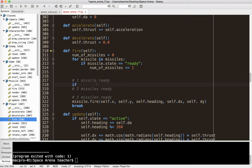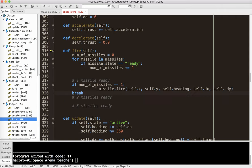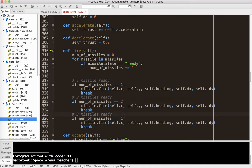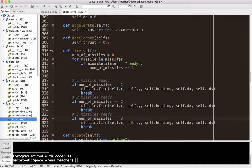So if num_of_missiles equals one, I can handle that case. If num_of_missiles equals two, handle that case — and I'm doing this for each number. Watch the indentation carefully. So no matter what number of missiles I have, it's going to let me do this. Let's go ahead and hit F5.